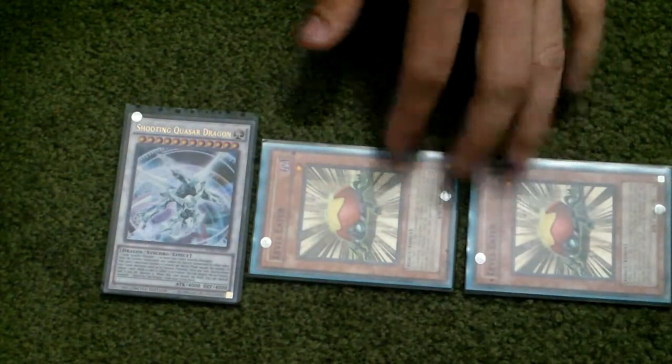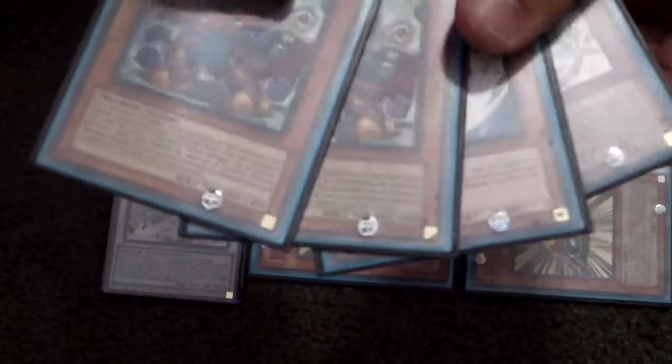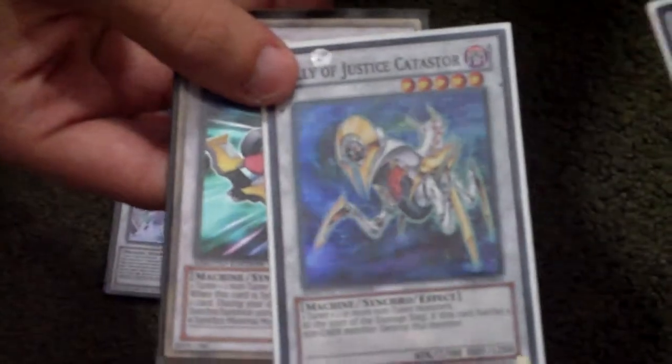I still haven't figured out a way to do it with five just yet. So here's the cards I basically use: any level one non-tuner, Unknown Synchron, two Quickdraw Synchron, and of course a Level Eater. Pretty simple. And then I basically use Formula Synchron, Ally of Justice Catastrophe, and Armades.